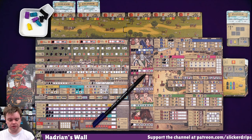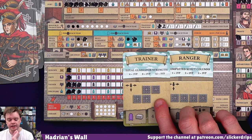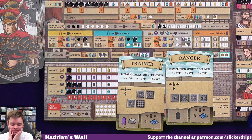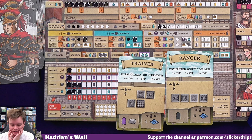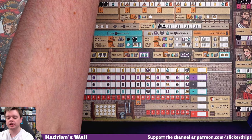There's something that comes in between these two things - my cards come in between the production bit. The cards that I have are Trainer and Ranger. Trainer rewards total gladiator strength. It would be nice to show the gladiators off - is it a bit too late to do that? I think maybe I'm focusing on my theatre. And completed scout columns - let's do some scouting, let's save gladiators for another time. I'm gonna try and complete some scout columns, which means I get a servant and a resource extra.